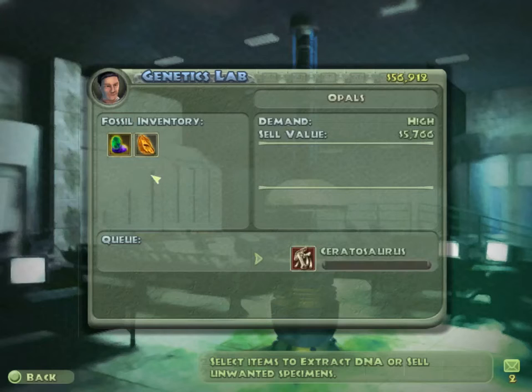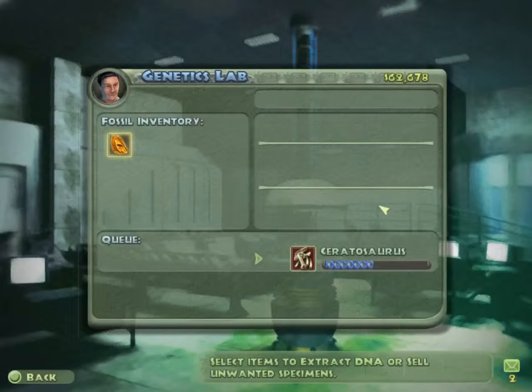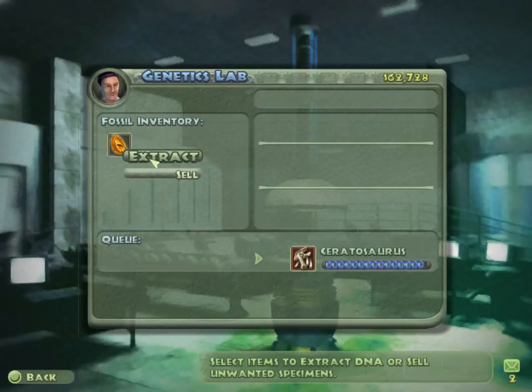We've got another one of those amber calls. You never know what's in amber — you sort of want to extract it because it could be anything. It could be a dinosaur you've already got. I don't know if the game would allow you to discover amber with DNA from a dinosaur you haven't got. But let's extract it and find out, because you never know. It's the whole mystery.